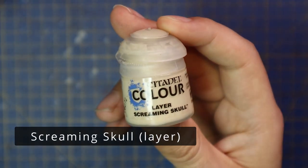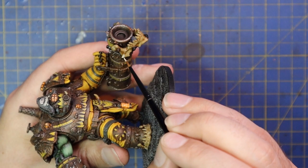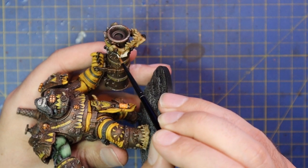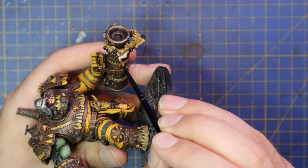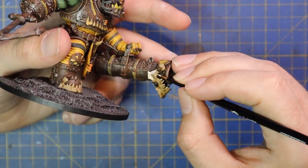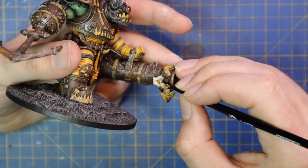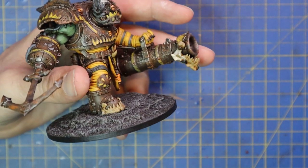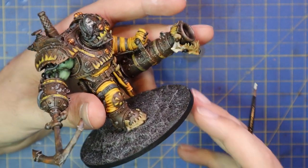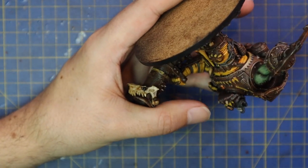It's time to work on the bone a little bit more — we're going to go in with Screaming Skull and just add a quick highlight layer to all of those jaw bones. Same as the skin, it's kind of a feathering technique, picking the direction the bone will go — along the teeth, lower jaw — just following natural shade points, leaving it nice and dark where the bone dips in, and doing the same thing for the jaw bone wrapped around his foot.